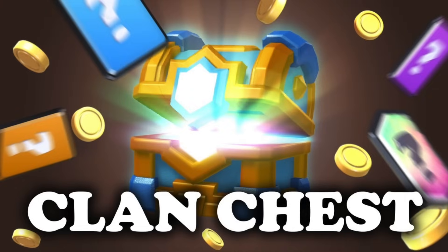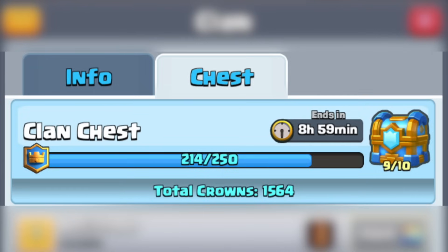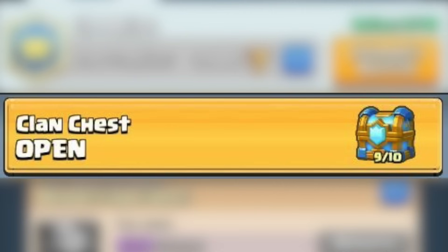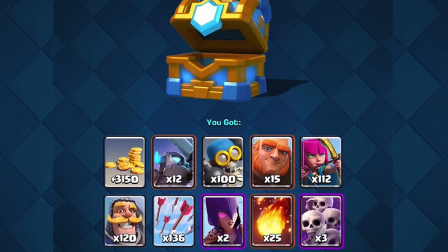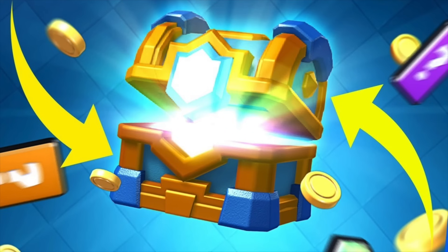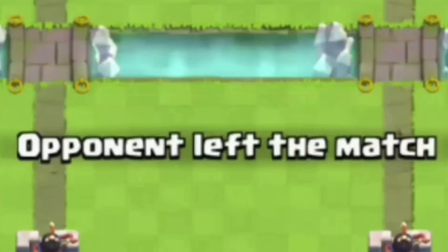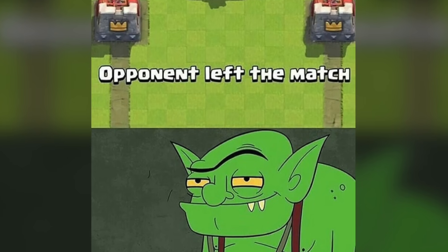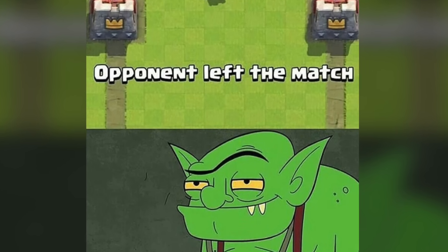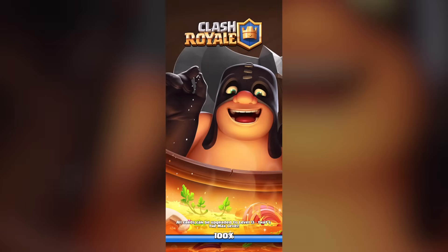The Clan Chest was a clan event where players earned crowns that went into a shared pool, and at the end players opened the chest based on how many crowns they contributed — a pretty beefy reward. Clash Royale also used to display when an opponent left a match, but this was removed because people would abuse it by spamming everything they had. Removing it gave the opponent a chance to reopen the app and continue the battle.